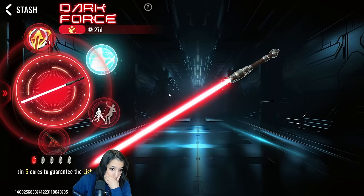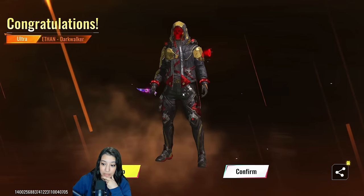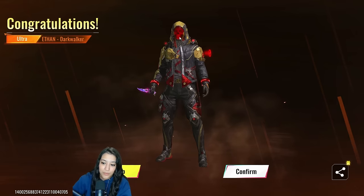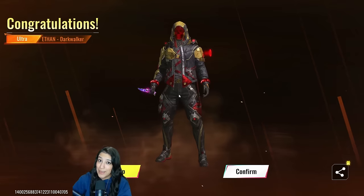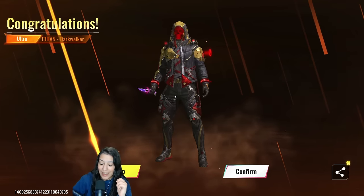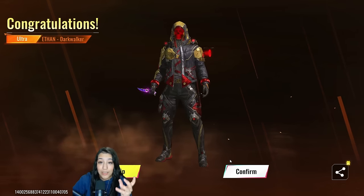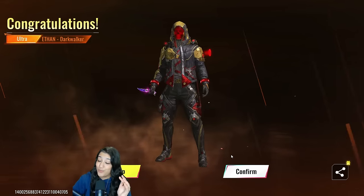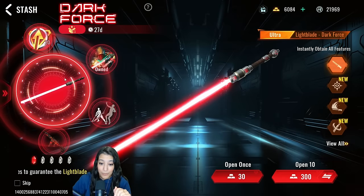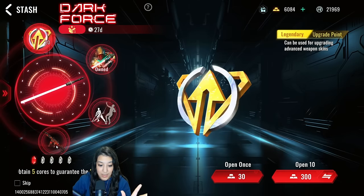Oh boy — the Eaten Dark Walker! That looks sick. As I said, I'm not a big fan of the face, but the rest of the skin looks really really cool. I really love gold and black themes, so I really like this. We're gonna keep going because there's still another ultra skin and a sick animation to get. The only things I really don't want are the upgrade points and the lava skin — as long as it's not those two, I'm happy.